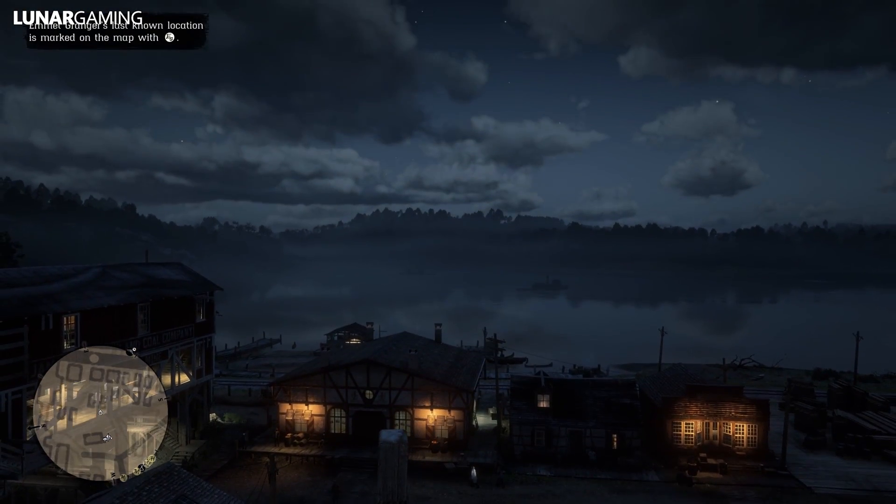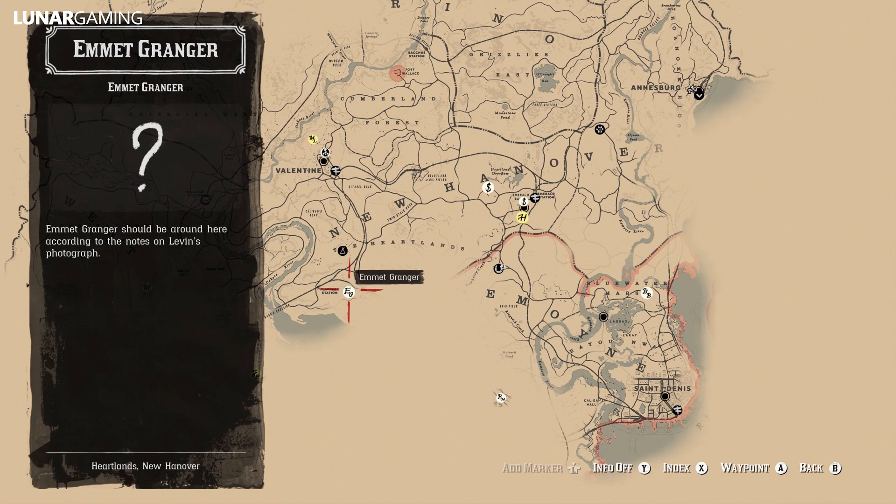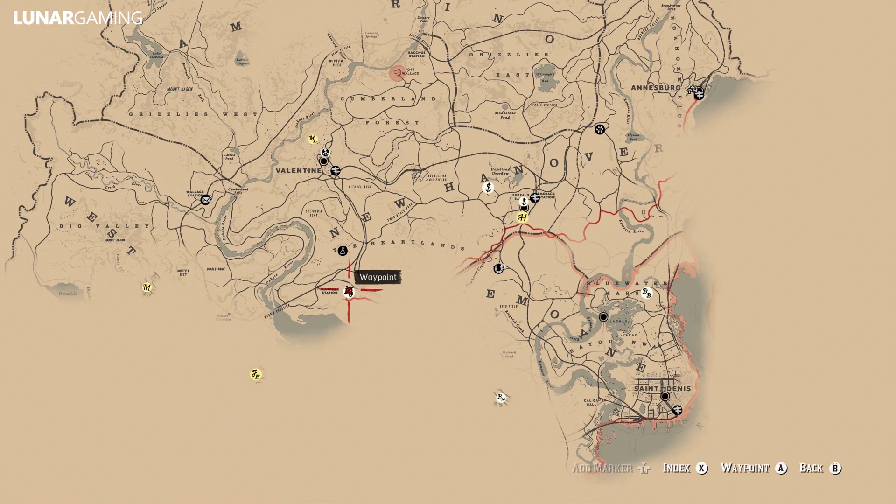Repeat this step for all 4 photos and you can add the location of all 4 different gunslingers to your map. We'll start with the first one: Emmet Granger.